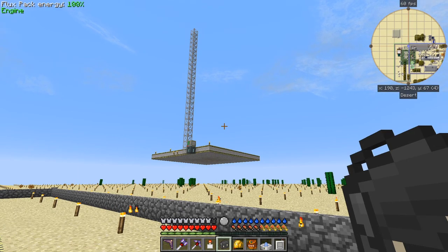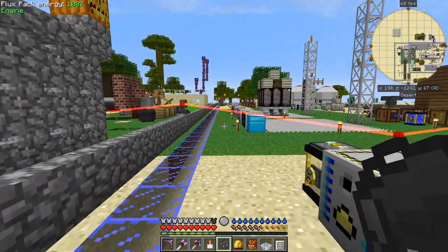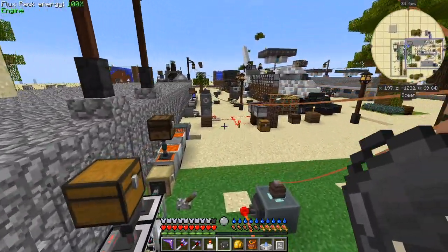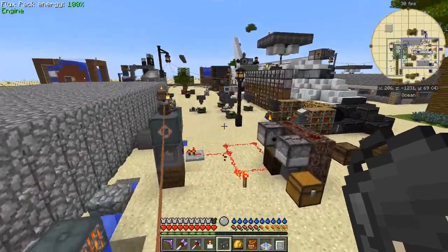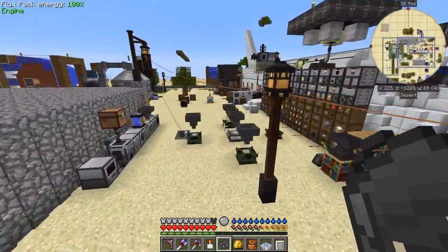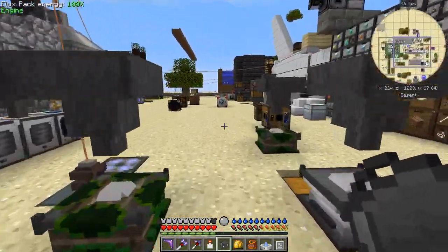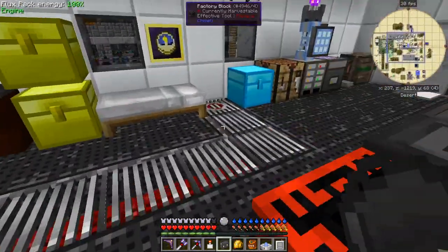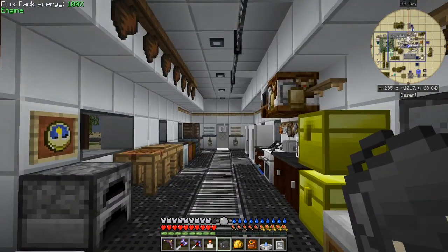So what I need to do now is build a fueling station, because the last thing I haven't done is to build one of these fueling stations for when I actually go and take off the rockets. Well, the space station has got one but the rocket itself hasn't. I've got an end dragon head — I'll save that for next episode.